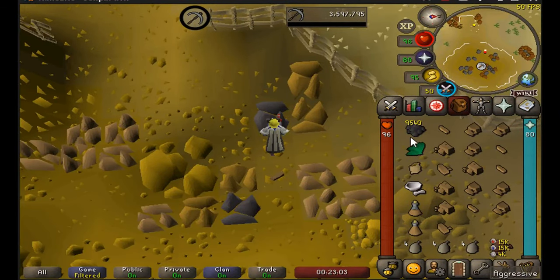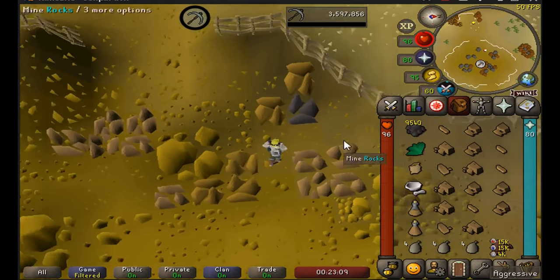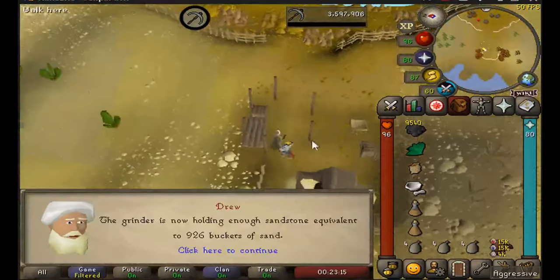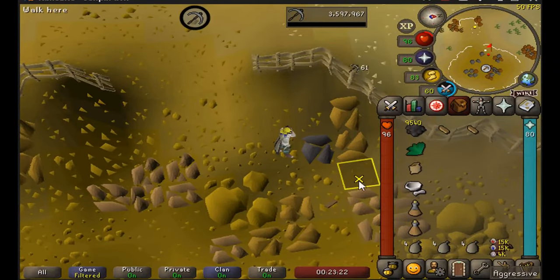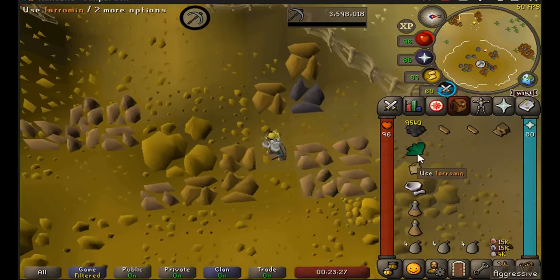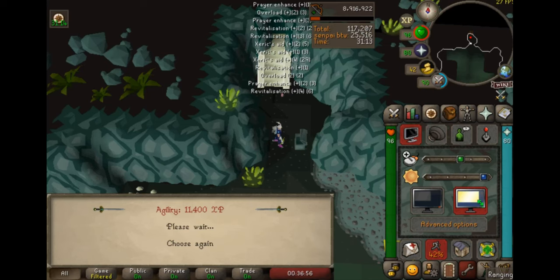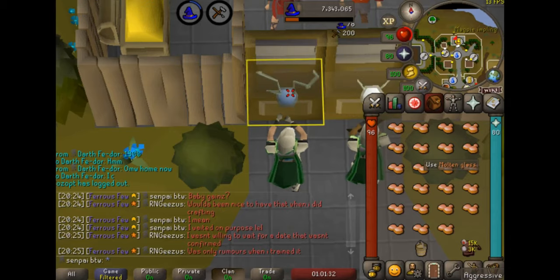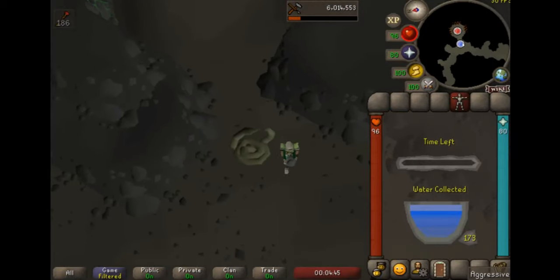There's 86 mining. We're collecting sand so we can get 93 crafting to craft onyx into the torture amulet. I'm using 3-tick mining to speed up the process - whenever you're walking you delay your animation by 2 ticks, so it only takes 3 ticks per ore instead of the full animation. Weirdest place to get an agility level from the incidental XP, but not bad. There's 91 crafting - just need 2 more levels till we can plus-5 boost for the torture amulet.